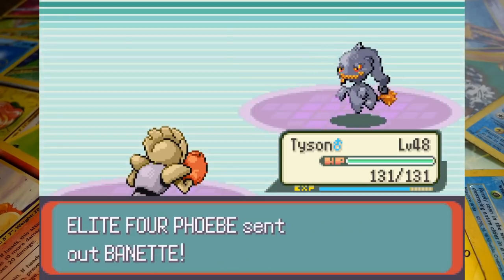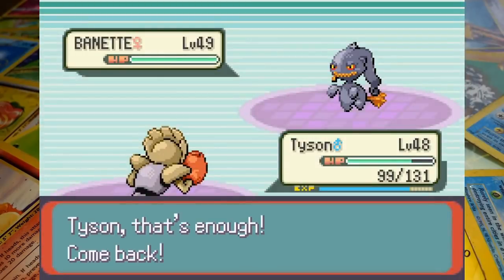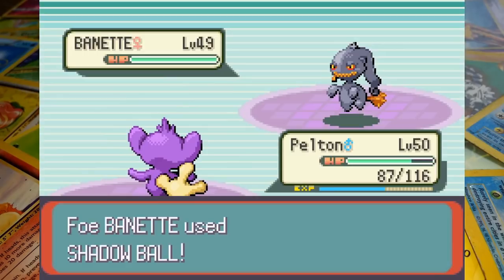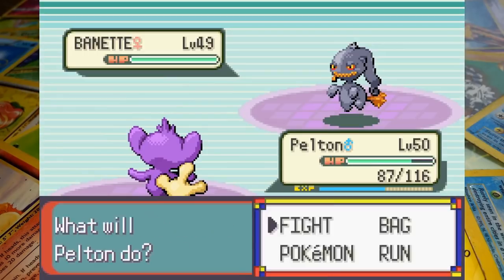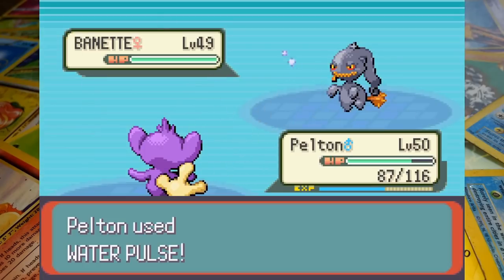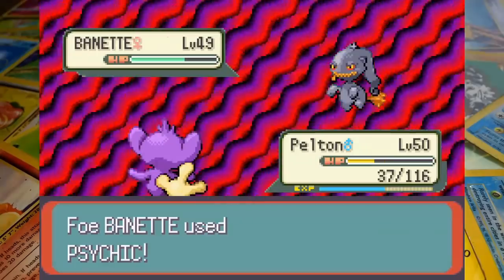Dusclops swings a Shadow Punch expecting to hit Tyson, but Pelton can just stand there as the fists waft past him. After getting confused once more we switch back out to Hitmonchan and Dusclops KOs herself with Curse — that was really the best strategy there. Banette's sent in next and as Tyson has Curse we switch back out to Aipom. Sadly Banette doesn't know Curse so we'll actually have to work for this one.